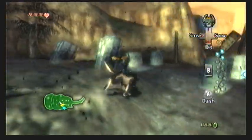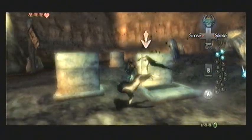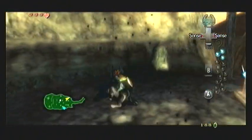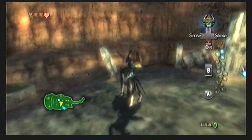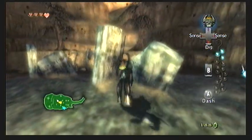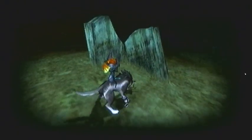Up here there are some twilight keys — you haven't really dealt with these very much other than possibly in the cave that leads to Faron Woods. In this area there is a single shadow insect that is in the ground; you're gonna have to dig it up, so stand over it, use your senses, and then just go smack it.